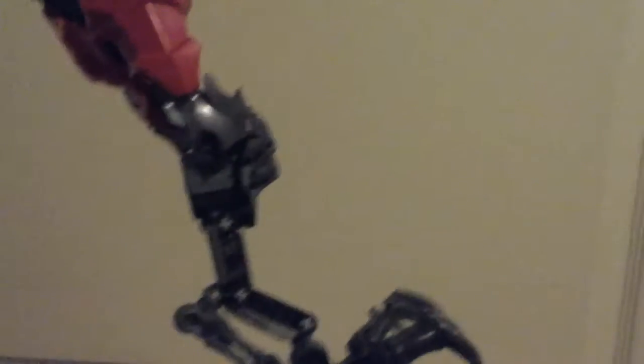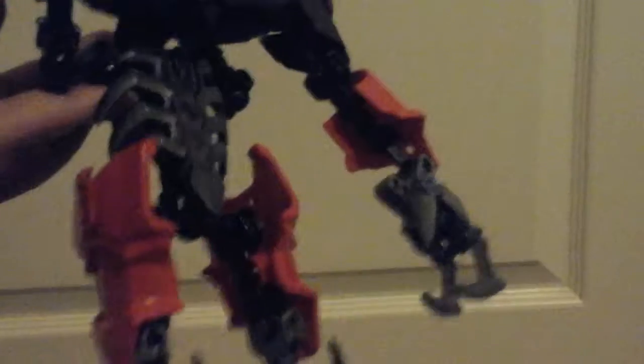He uses these slightly angled beams, and then this third piece coming out, connecting to the back foot socket. I put these pieces on his knees, and then over here on his hips I have these red panels. And then over here I use another new piece I got, which I actually forgot to show off in the last video.